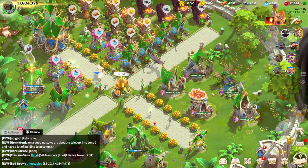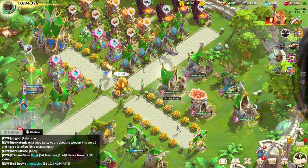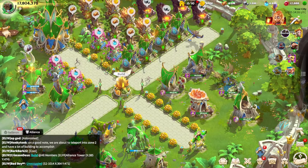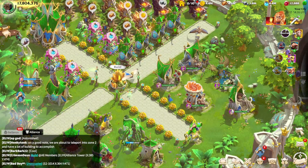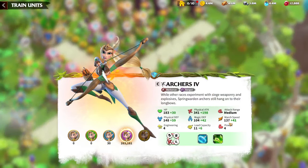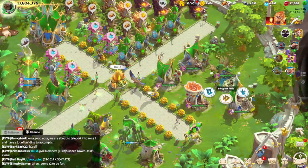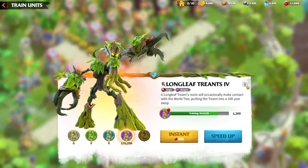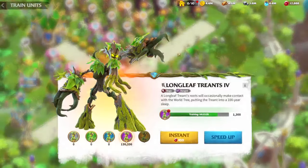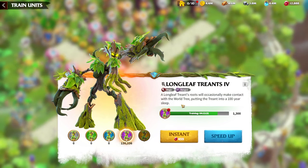Hello people, this is George with yet another Call of Dragons video. Today we are continuing to speak regarding Legion types. Last video was about Marksmen, and today we will be speaking regarding Longleaf Trents, which are mages for the Springwarden faction.